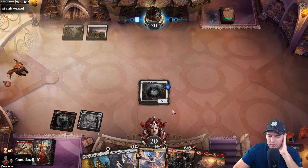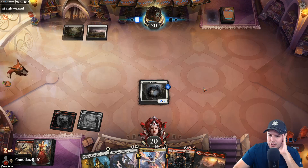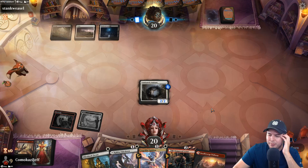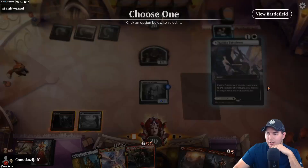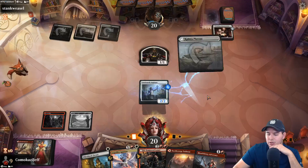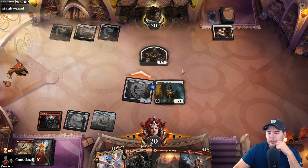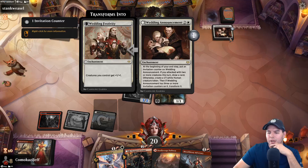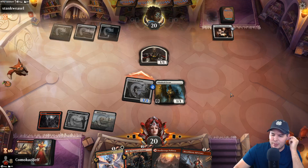That gets rid of one of our red sources, which we just barely joined the Loner with. We should find a red source and life is good. Aspirant — put the counter on. We'll play out Takedown next turn. As long as they don't have removal, Olenbek Escort can protect Aspirant if we need to. I do want to keep this Takedown if possible, because it's a way to deal damage to our Loner, but we need mana first.